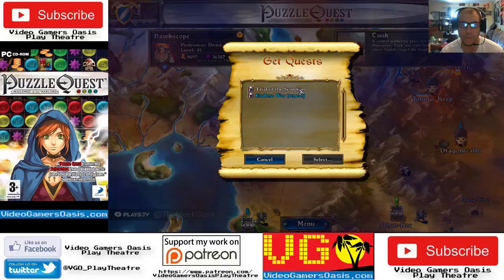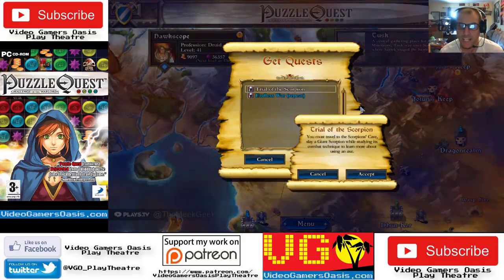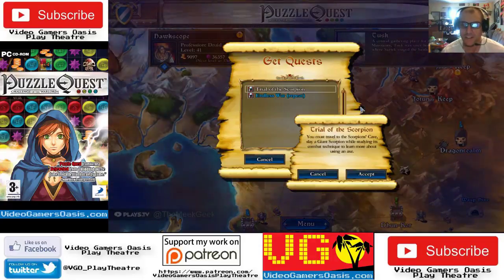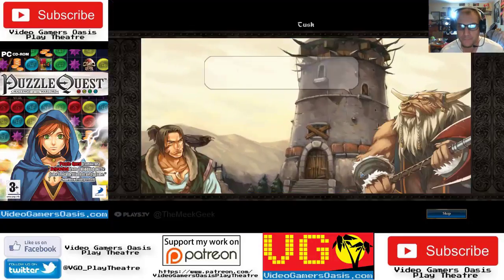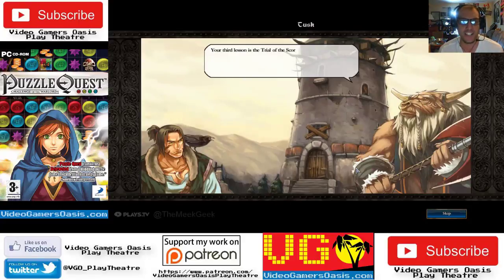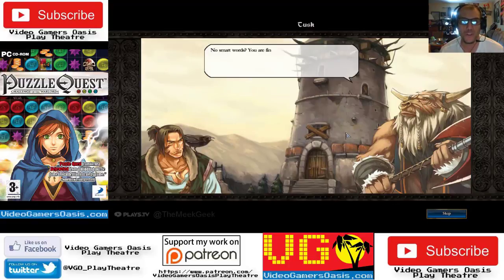Quest trial: the scorpion. You must travel to the scorpion's cave and slay a giant scorpion while studying its combat technique, to learn more about using an axe. Your third lesson is a trial of the scorpion. I am ready. No smart words — you are finally learning. You must travel to the cave once again. We will find a cave filled with giant scorpions. You must fight one and observe its technique.